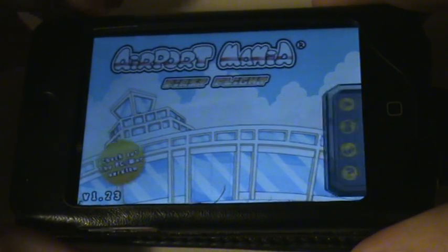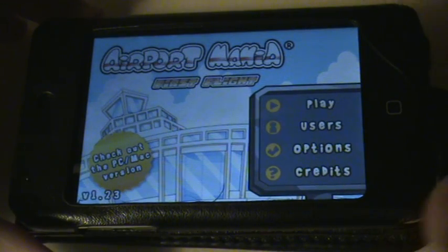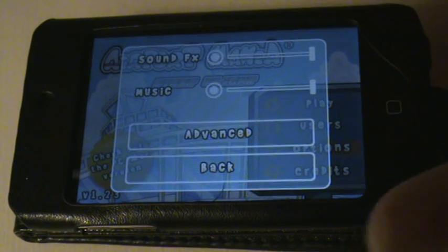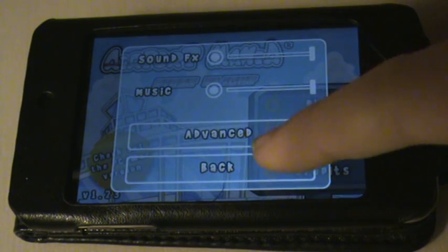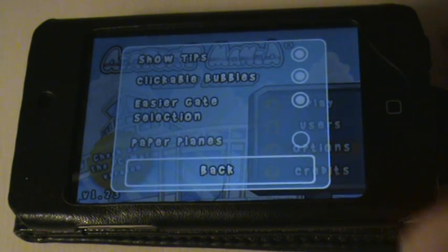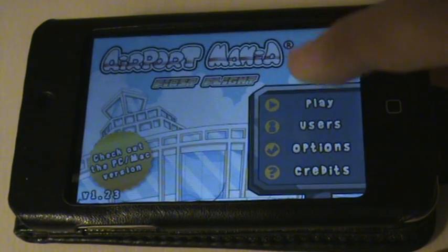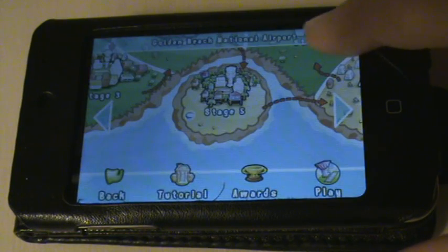It's got a really nice user interface this game, I think. Here we've got play, users, options and credits. I'll just check the options quickly — you've got sound and music, and some more things to do with in-game. Let's go ahead into play.